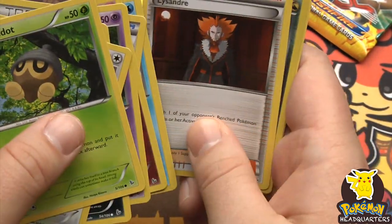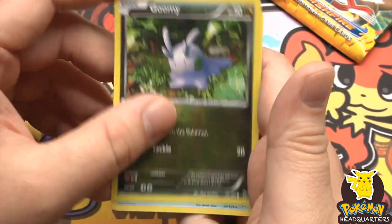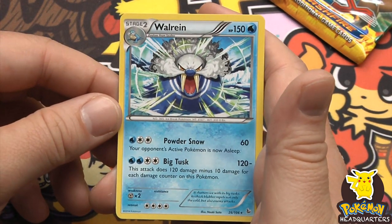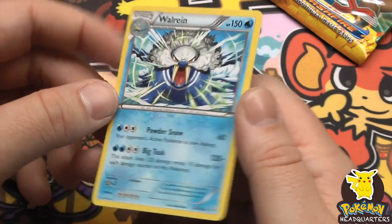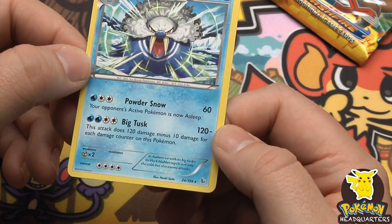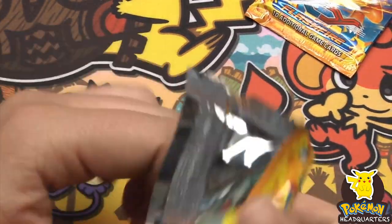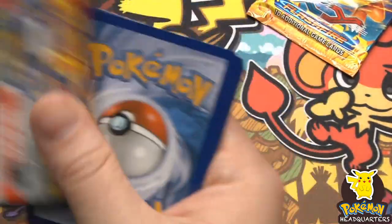We have Goomy reverse holo common, and a rare is Walrein, 150 hit points with Powder Snow dealing 60 and putting the opponent's active Pokemon to sleep. And Big Tusk dealing 120 minus 10 damage for each damage counter on this Pokemon. Is that minus mechanic new? That seems new.